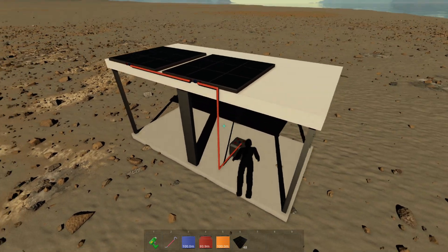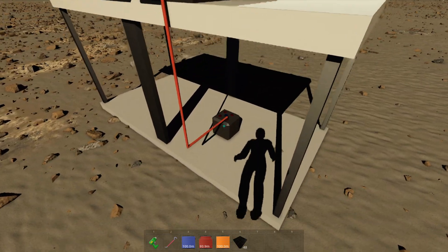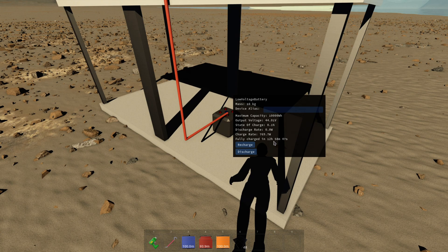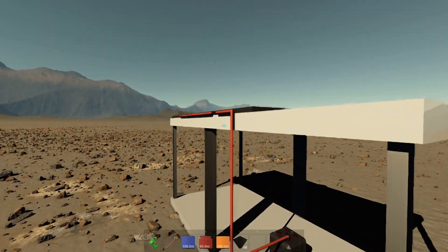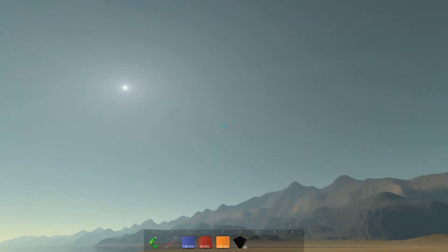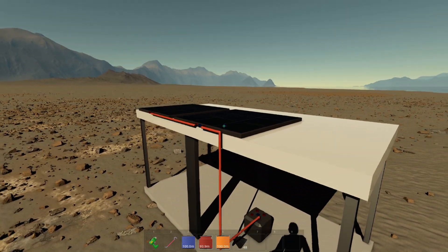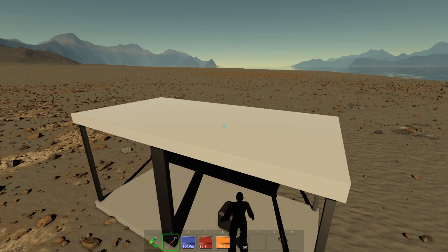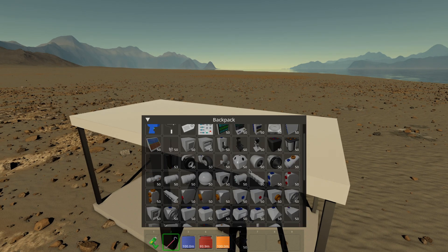That's it for solar panels, but if you check the battery you're going to see it will be fully charged in 13 hours. That's a bit much — it'll take a while. Of course you could rotate the solar panels to get a better angle with the sun, but there's a quicker way. Let's destroy these and try with the RTG.